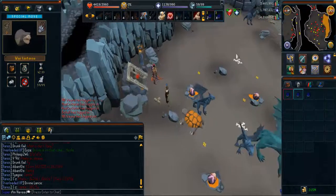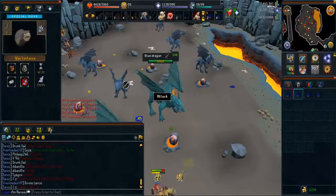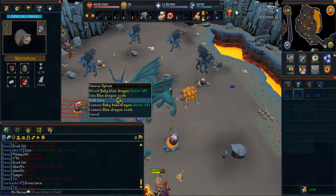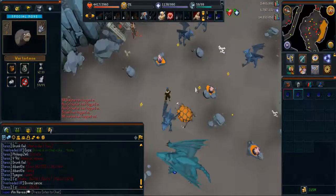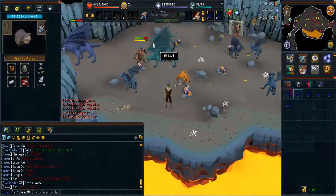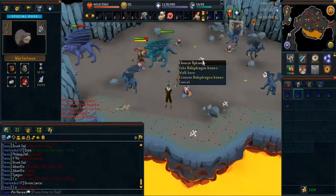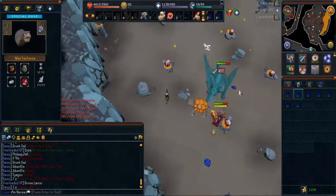Once you arrive in this area, all you do is pick up the blue dragon scales. In the area I'm in right now you can pick around 550 scales per hour. Inside the resource dungeon to the north, which requires 60 dungeoneering, you should manage to pick around 800 scales, so I strongly recommend having 60 dungeoneering for this method.